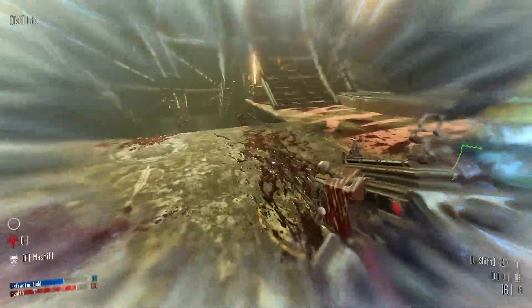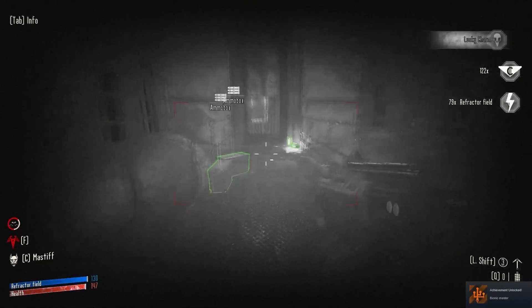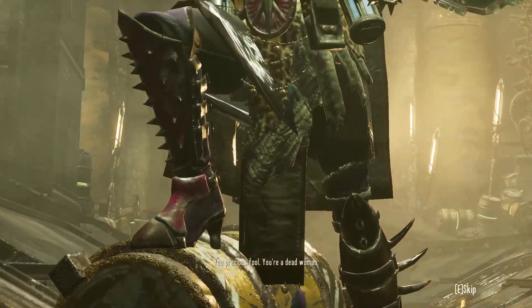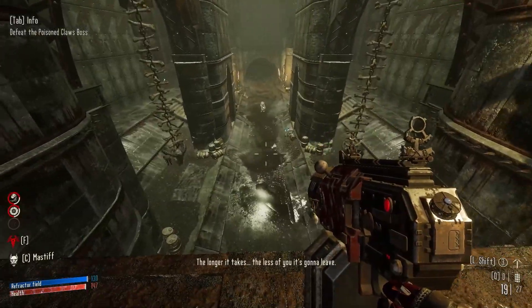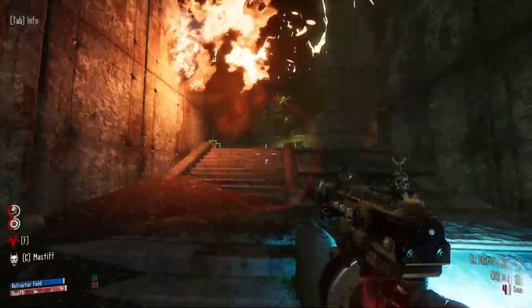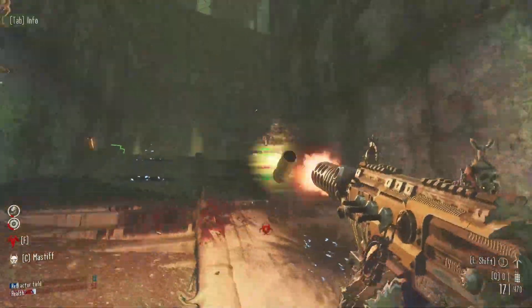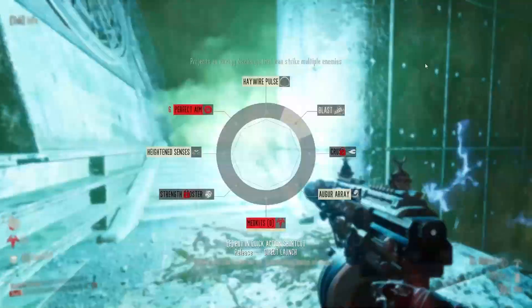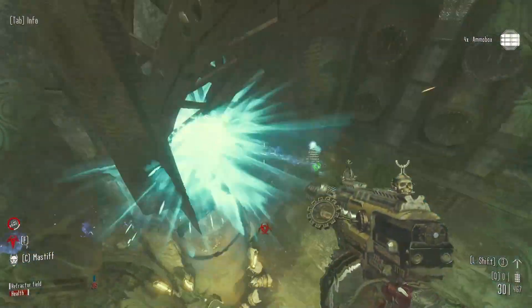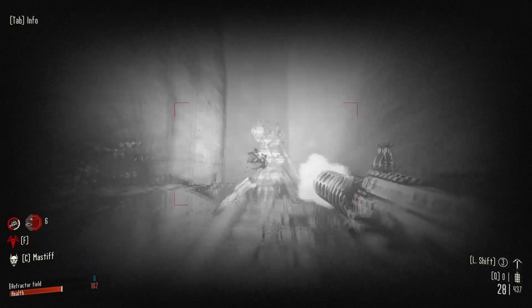What makes Doom Eternal's fast-paced action work so well is its ability to throw enemies at you that are a genuine threat, or to craft situations where enemies are placed in ways that increase their danger — like fighting a Cacodemon in an area with less floor space so you have to be in the air more often. This game doesn't really have that. All of the enemies, including most bosses, just either walk straight at you or walk around you and shoot.